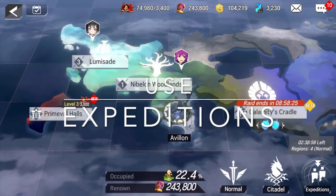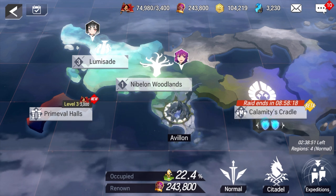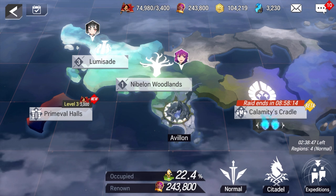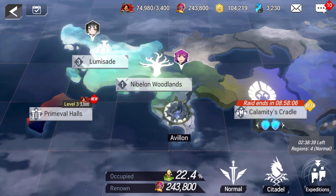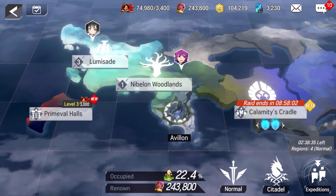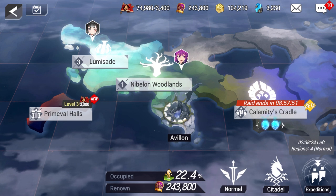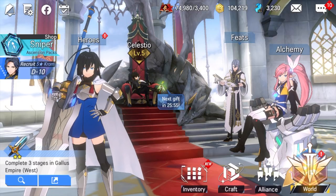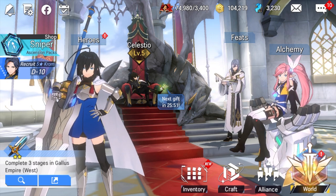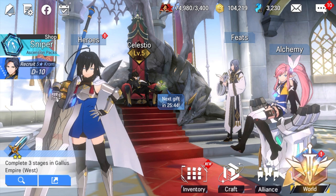Tip number ten: use expeditions. Expeditions are really important — you can see the timer in the bottom right corner. You send out a set number of characters on expeditions depending on how many regions you've unlocked and how many characters you have. When they return, you get a prompt to choose between reward options per group, giving you lots of gear and materials. It costs energy, but it is worth it gear-wise and material-wise in the long run.